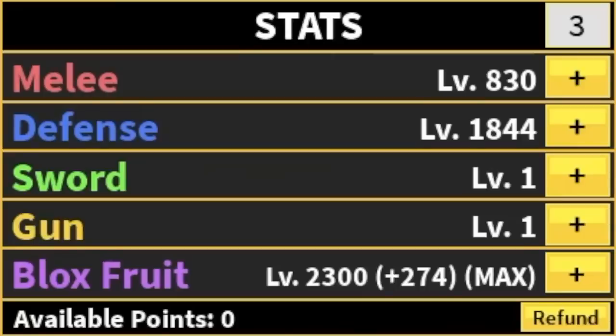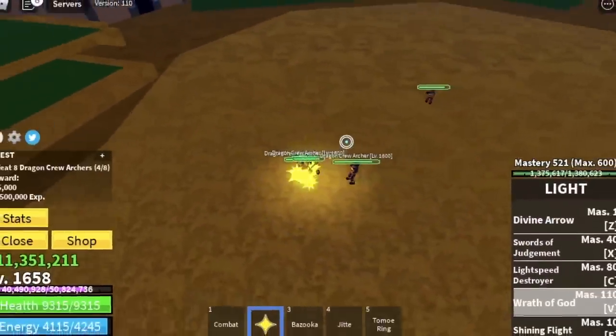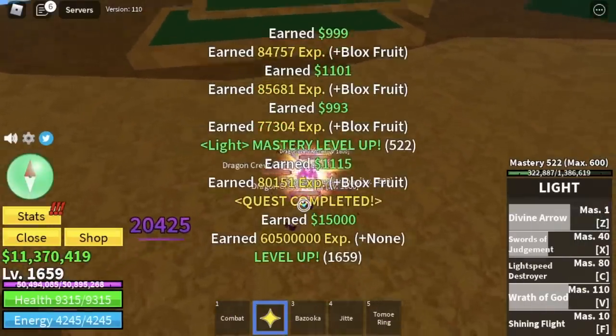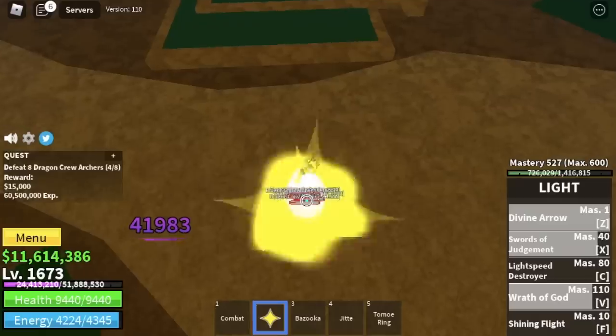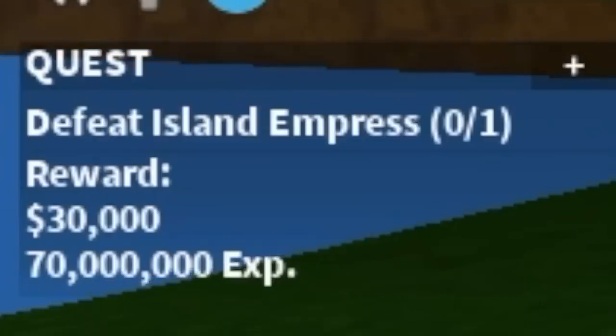Next island is the Hydra Island. Your set of enemies: the Dragon Crew Archers. Again, Logia is in effect at this level, so no problems in leveling up. When you reach level 1675, you can start defeating the Island Empress.